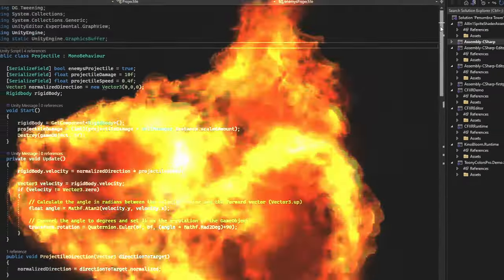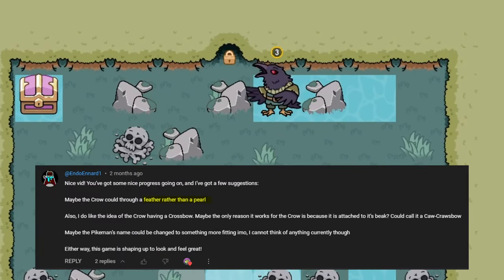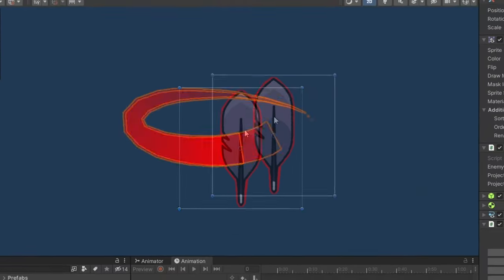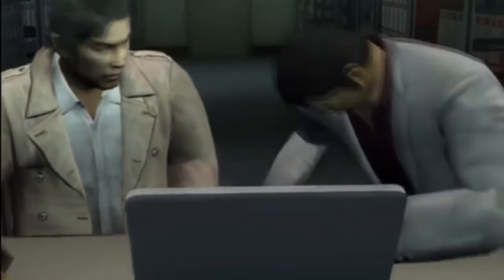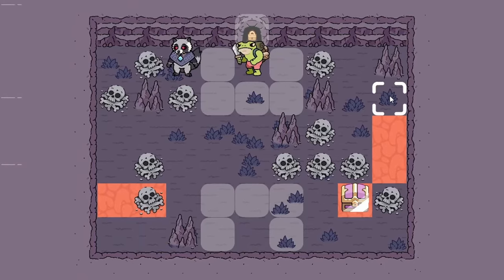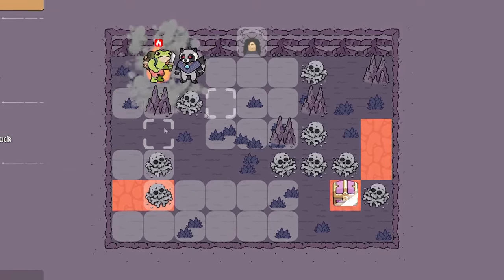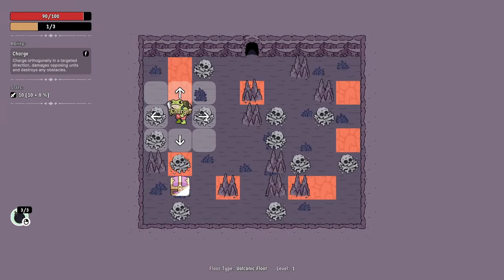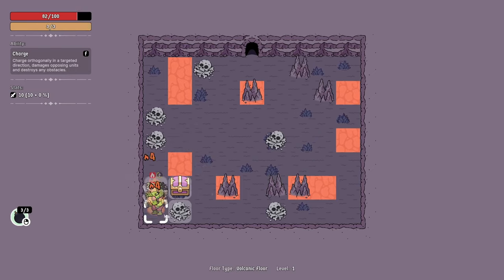I also needed to rewrite the projectile code, but I won't get into that because it's boring. Someone commented on a previous devlog saying I should change the enemy's projectile into a feather or something — I needed to create a separate prefab for the enemy projectile anyway, so I made a new sprite as well. The charge ability was a little bit of an issue — okay, it was actually a huge issue. This took me so long to get working properly, there were a ton of bugs. I was about two seconds away from cancelling the whole game, but eventually I got everything wrapped up and was even able to optimize the charge so it feels extra smooth now.